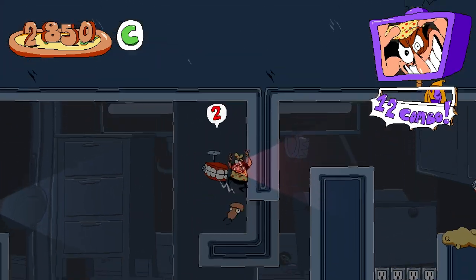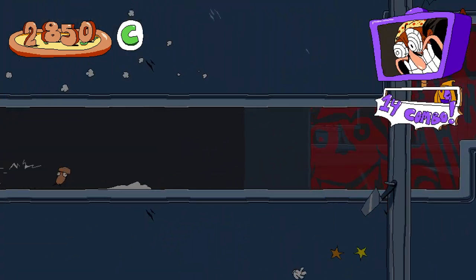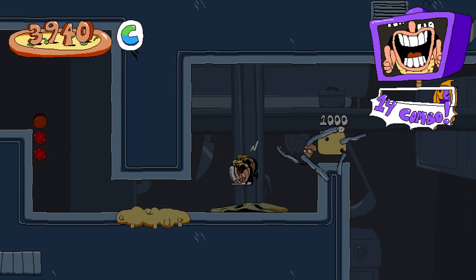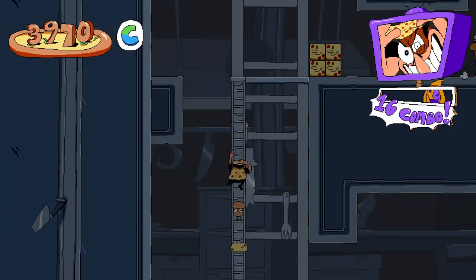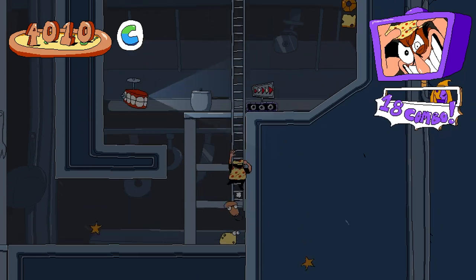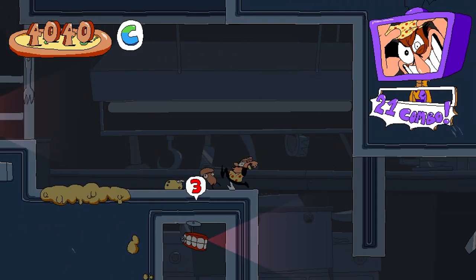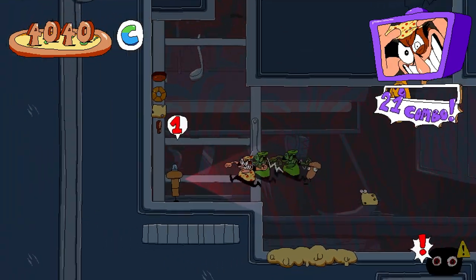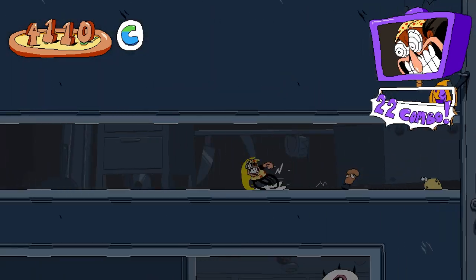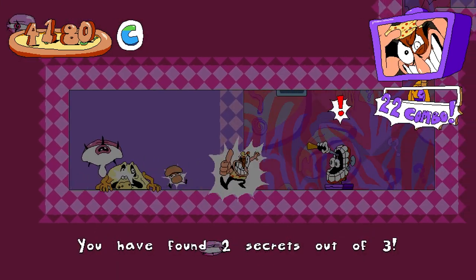There was originally a level called Kid's Party that would have been the Financer Party level. The way that level would have worked is that topping monsters would only spawn when you grab a specific topping of that monster. The gimmick with the cheese monster is that he'll hop on the groups.